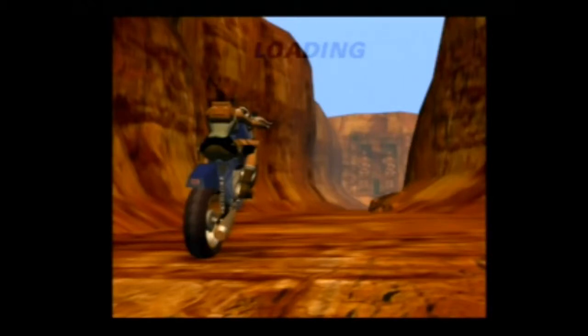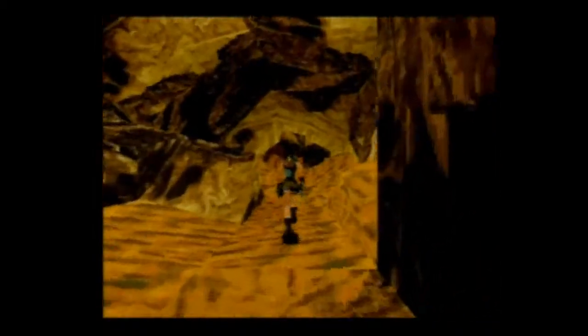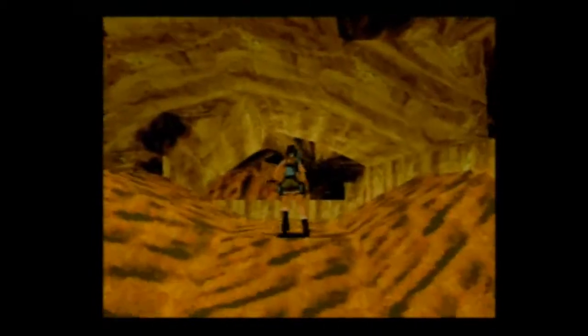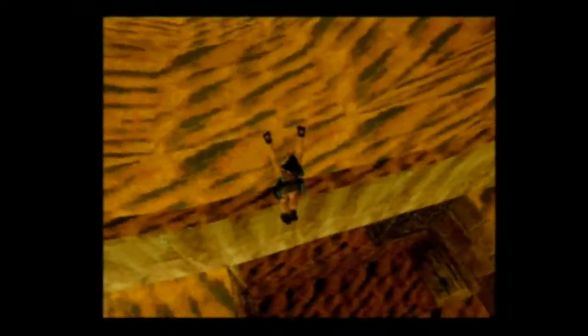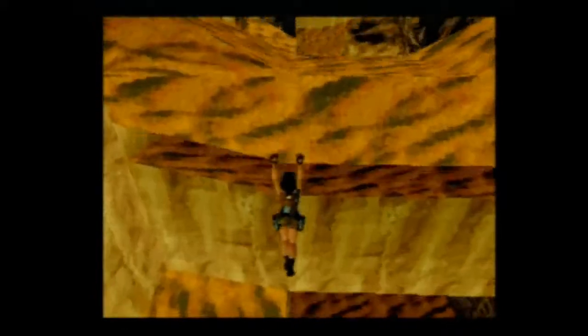Nous avons Sion en notre possession — tiens, encore un jeu de mots. Donc on arrive ici dans cette pièce. Attention de ne pas aller trop vite, puisque nous avons déjà un premier obstacle : une petite chute qui peut faire mal si on la fait mal. Dudo a fait l'erreur.